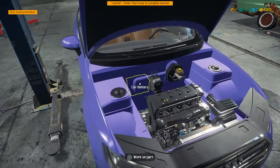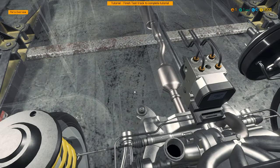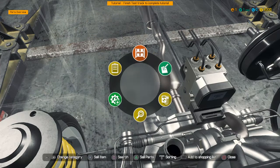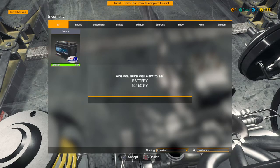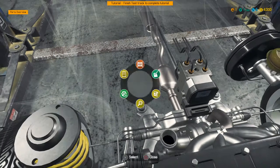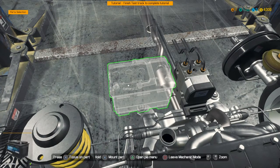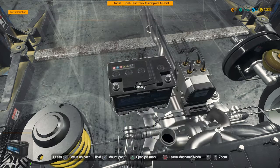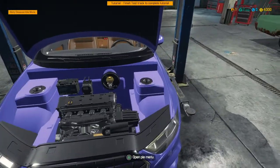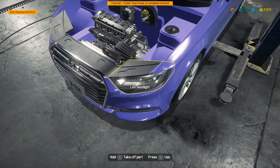Yep, so can I put that back? Is that gone forever now? Hello? There is a triangle inventory — car battery — no I don't want to sell it. What am I doing? How do I put it in? Switch to part mount mode — oh, mount part — yes! Okay okay, I'm getting a feel for it.